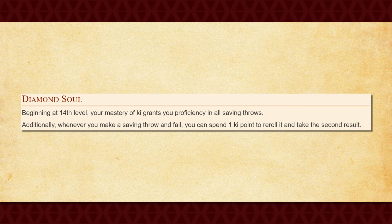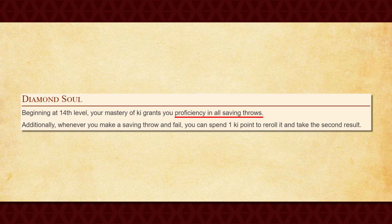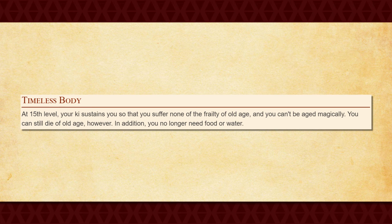At 14th level, you get Diamond Soul, which gives you proficiency in all saving throws — yes, all of them. Plus, you gain the ability to spend one Ki point to reroll any failed saving throw once. So basically, at this point, you're just expected to never fail on a saving throw. At 15th level, you get Timeless Body, which means you cannot be magically aged and you no longer need food or water in order to survive. It's not like you really need weapons or armor at this point, but now you don't even need food or water. Kind of like Diamond Soul, this is another ridiculous feature, but it's more of a silly one than anything all that useful — still nice to have though.